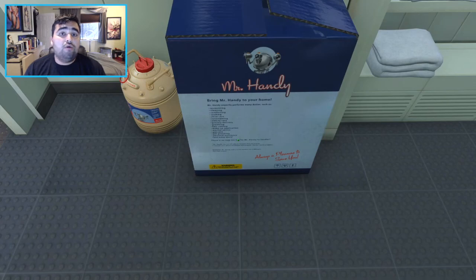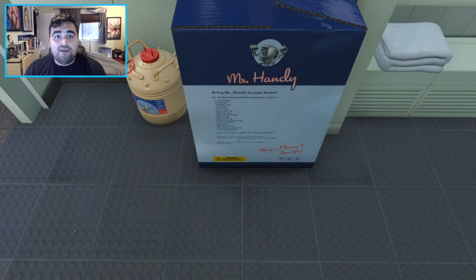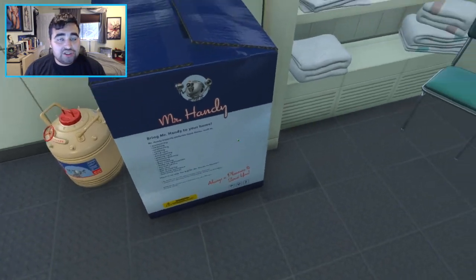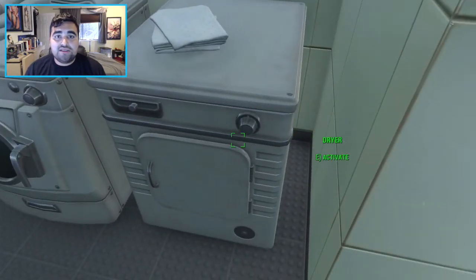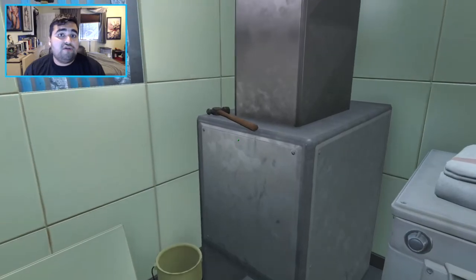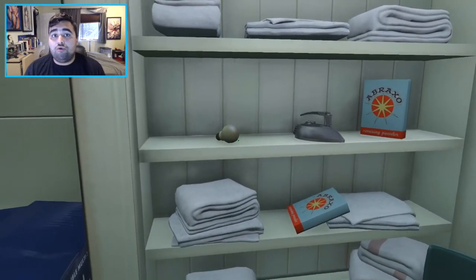For those of you that do not know, the Fallout 76 map is going to be four times the size of Fallout 4's map. This means that there's going to be plenty of unique and interesting locations to explore. The map is broken up into six distinct regions, each with its own plants, its own enemies, essentially with its own flora and fauna. Each region is essentially going to be its own biome.